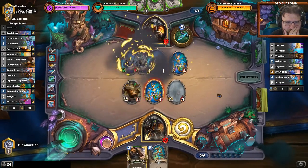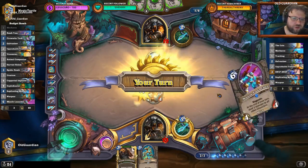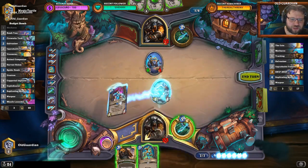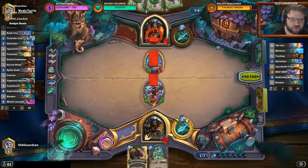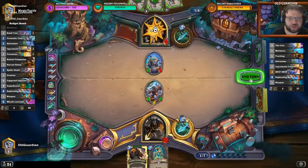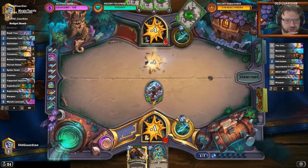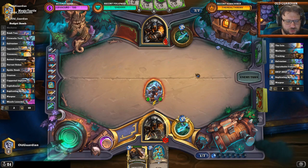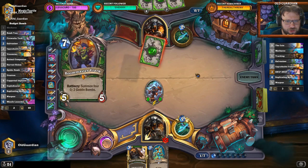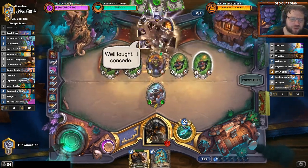Obviously, if he can find Ciliax, that's pretty good — but I'm not too worried about that one. Actually, Missile Launcher is just better here. I just Missile Launcher his face for 9. So I don't leave him with a Ciliax that could be magnetized on a minion on the board. Yeah, he's just dead.